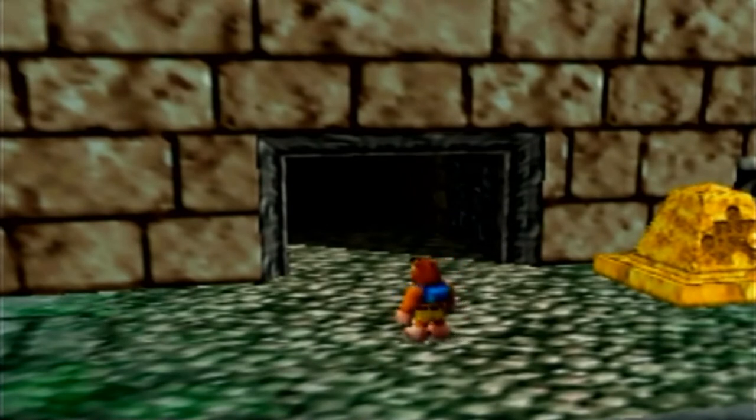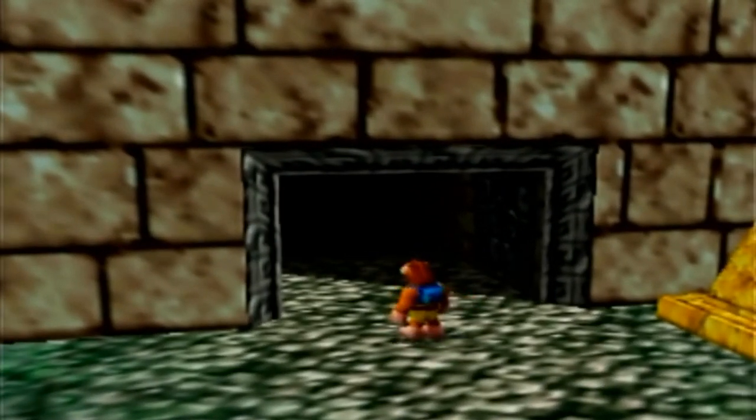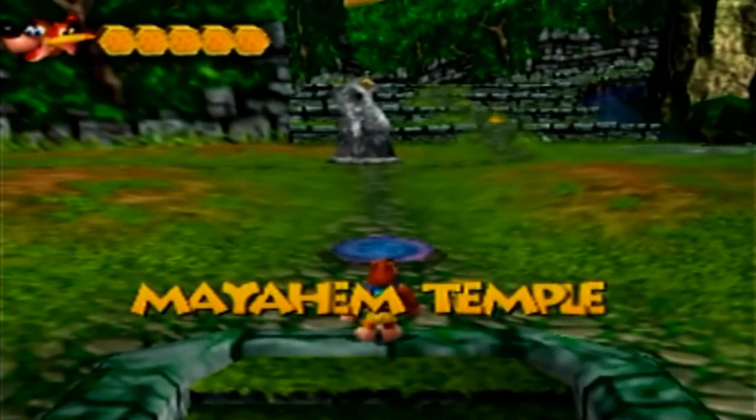Specifically with regards to how the worlds are structured, and what to expect when you go in each one. We've opened the way with the power of Jiggy Wiggy, so let's see what world one has in store for us. Welcome to the first world, the Mayahem Temple.